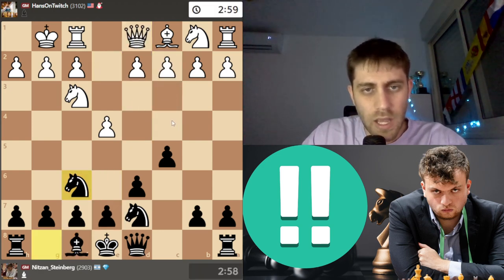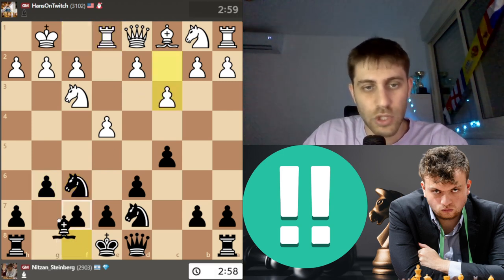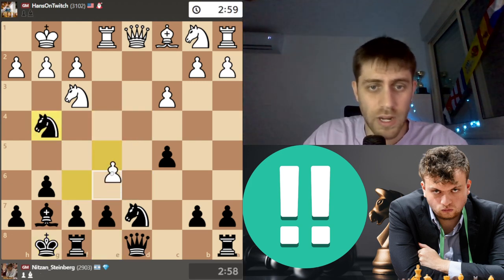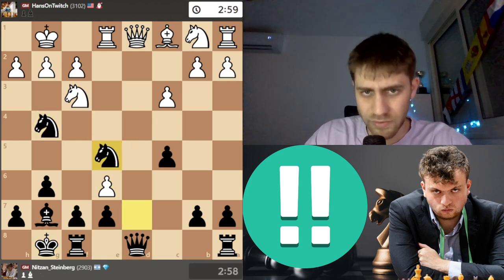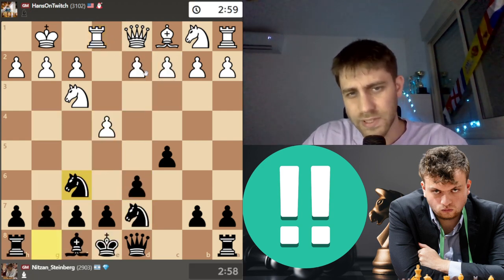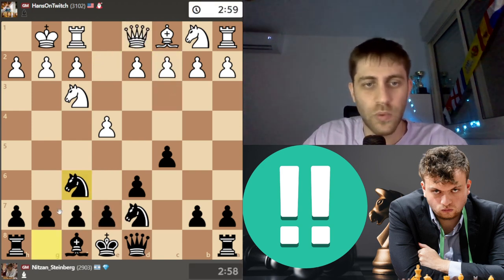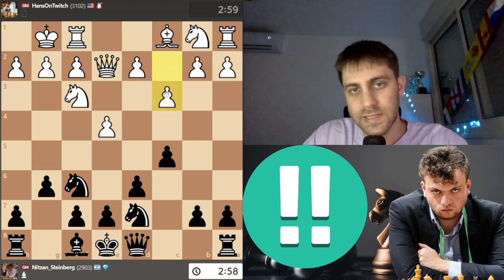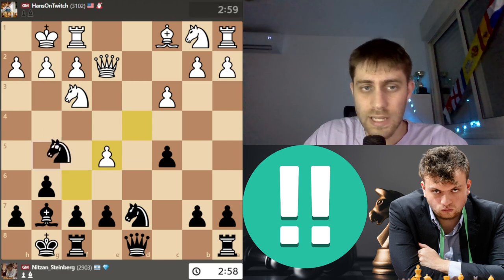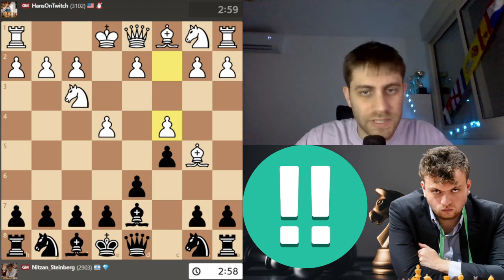One possibility is Rook e1, then g6, c3, Bishop g7, d4, castle — and we're not afraid of e5: d-takes, d-takes, Knight g4, e6, Knight d2, e5 and black is totally fine, maybe already better. The difference is that after Queen e2 we must play e6, because if we play g6, he plays c3, Bishop g7, d4, castle, e5 — which is a little annoying. So we play c4 and I play Knight f6.